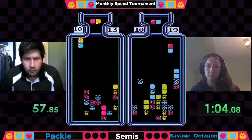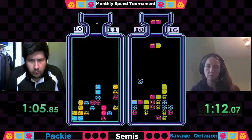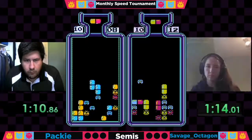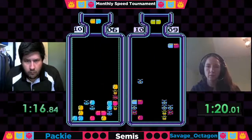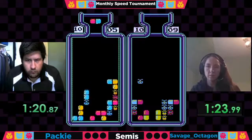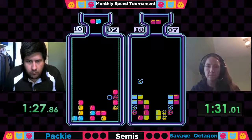Savage Octagon had a four virus clear with that double yellow in column two — that was a fantastic sight to see. Still putting the pressure on Paki right now. It's only about a handful of viruses going into level 10 — four viruses for Paki, nine for Octagon.